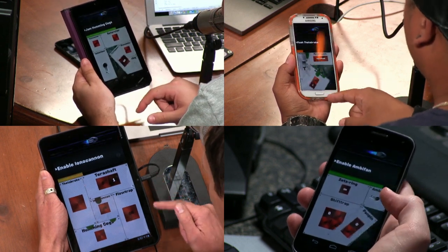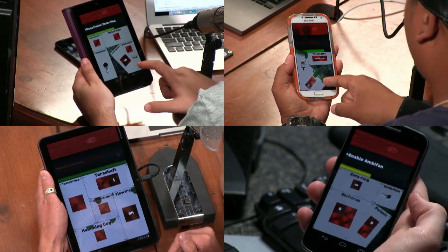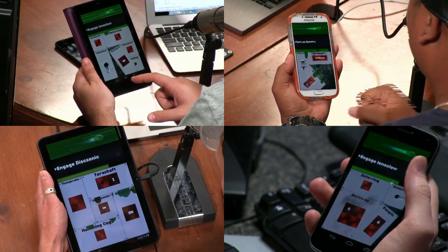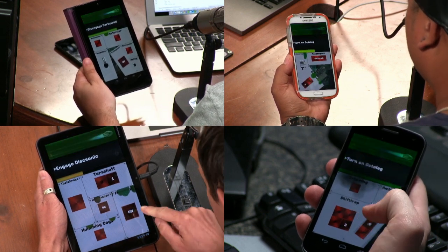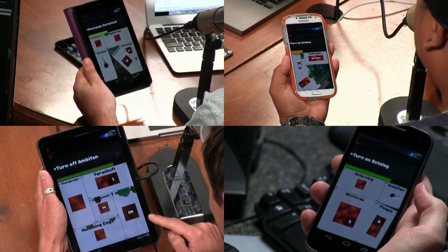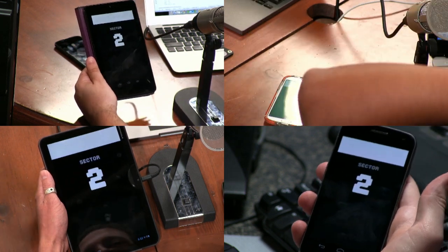Jam Humming Cogs. Tell me about the IOTA seal. Deactivate Zeta Ring. Ambifan — I need it enabled. Enable Ion Cannon. Deactivate Zeta Ring. Zeta Ring is off. Octoleg. Turn on Octoleg. Engage Disksonic. Disengage Dark Cloud. Turn on Octoleg. Disengage Dark Cloud — who has Octoleg? Who's got Octoleg? Turn it on. There we go, I got it. Did we make it? Yeah! We were too good.